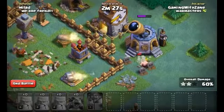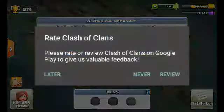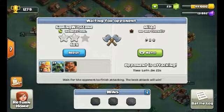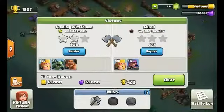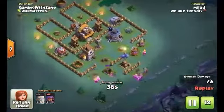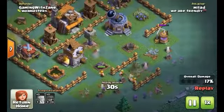I've been on a gem grind — I have 200 gems saved up. Clan wars are returning soon, so I need to set an exact date for that. We won that battle — 60% two-star at 37%, zero stars. That was pretty awesome.